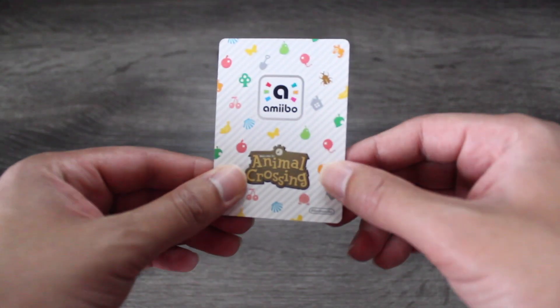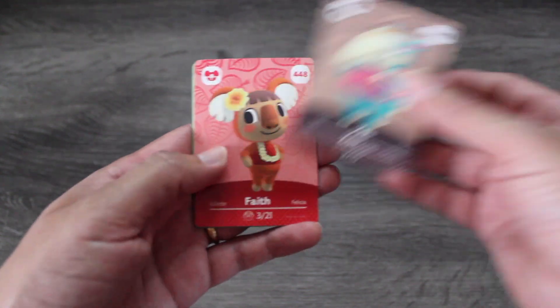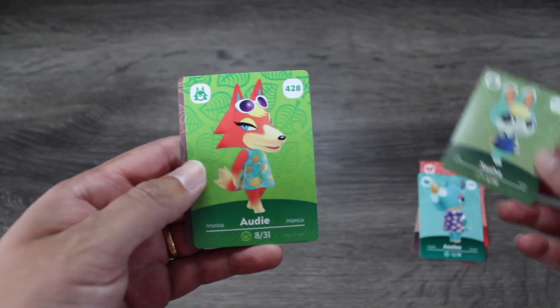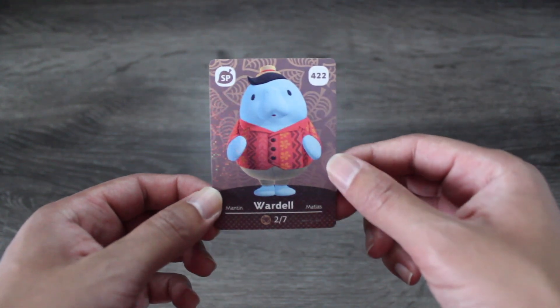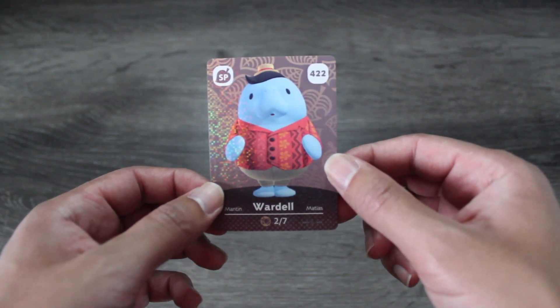Only two packs left. Let's see what we've got in this one. We have Zoe, we have Faith, Azalea once again, another Sasha — that's going to be a nice one for trades — Adi, and Wardell. We've got both Nico and Wardell, some of our newest characters in the game. Very happy to have them.